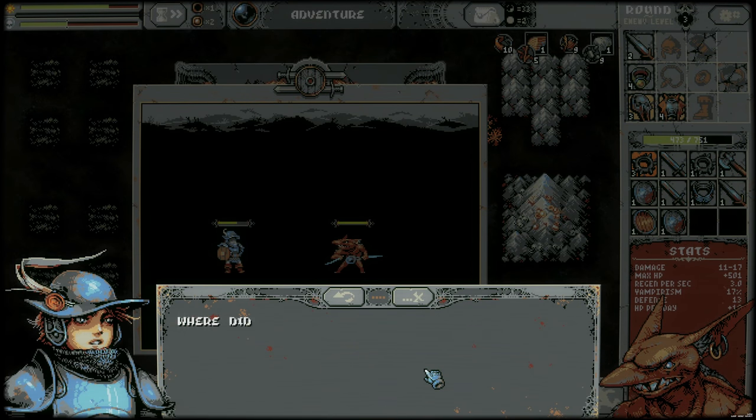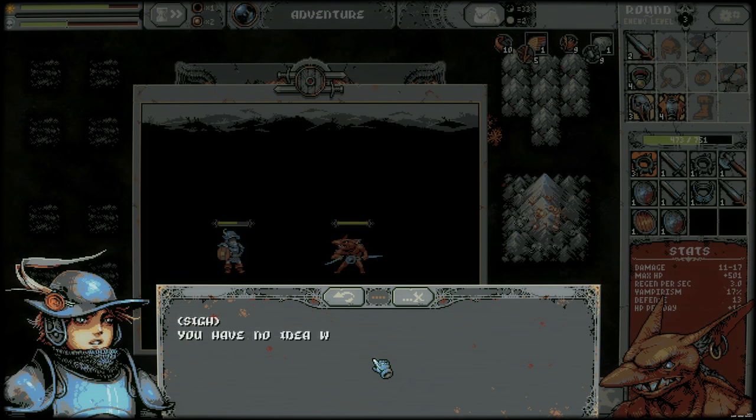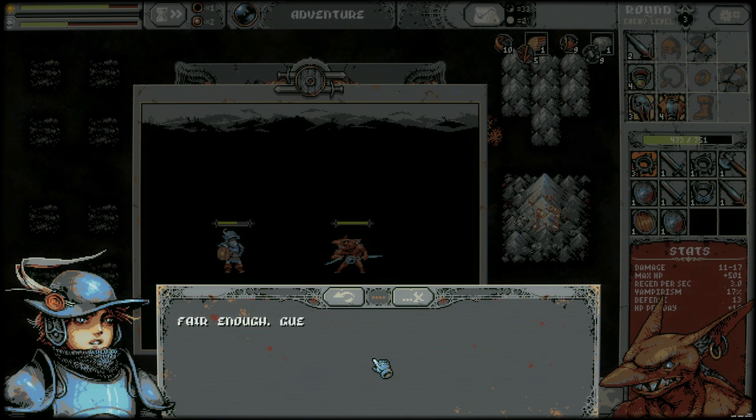Stop! Where did these goblins come from? I don't remember you. 'We remembered ourselves! Now give us all you've got.' 'You have no idea what's going on, right? Why don't you help me restore order in this world first, and then you can do anything you want?' 'Goblin must rob! No other order in the world!' 'Fair enough — I guess I don't have any valid objection here.'